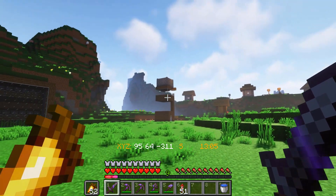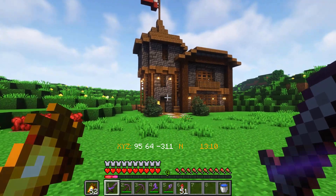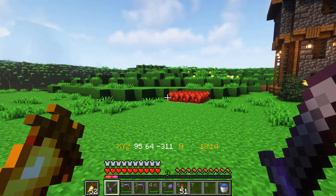This is actually my survival world that I've been working on. As you can see, I have an Iron Farm, Bamboo and Sugarcane Farm, my house — I'm pretty proud of it — a Netherwood Farm. It's all very efficient.